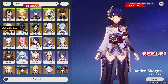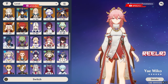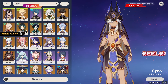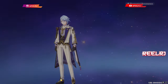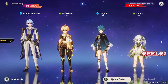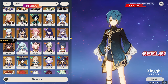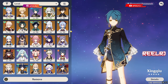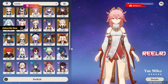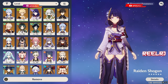With 700 elemental mastery, 70% crit rate, and 230% crit damage using four-piece Thundering Fury, Cyno becomes extremely powerful. The same approach works for any electro character — Yae Miko, Raiden Shogun, Fischl, Beidou. You can also build a proper hydro main DPS team using Childe, Kokomi, or Ayato, replacing Xingqiu with an electro support like Raiden, Yae Miko, Fischl, Sara, or Beidou to trigger Hyperbloom.